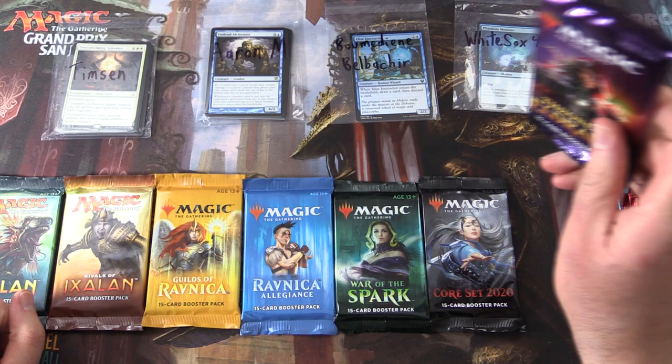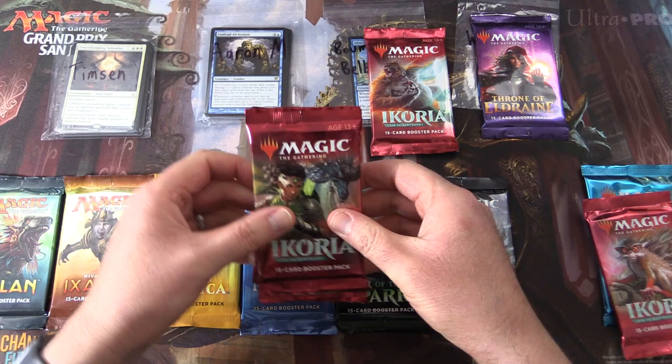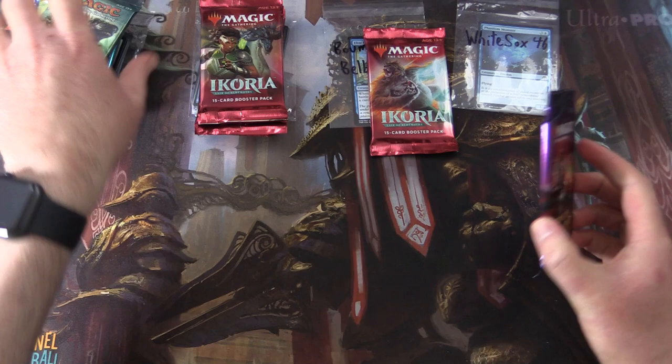We're going to divvy up the packs. White Sox 46 gets one pack of Eldraine, Bermudian gets a pack of Ikoria, then four Ikoria go to Aaron, and we should have eight more packs — those will go to Timzen.